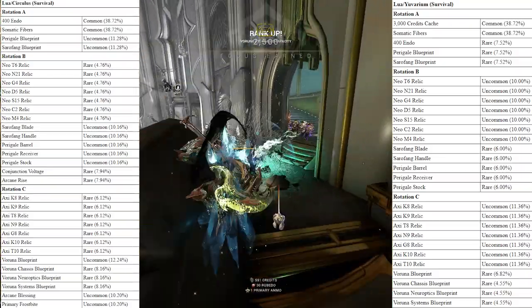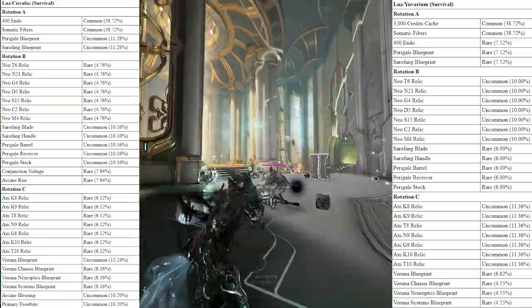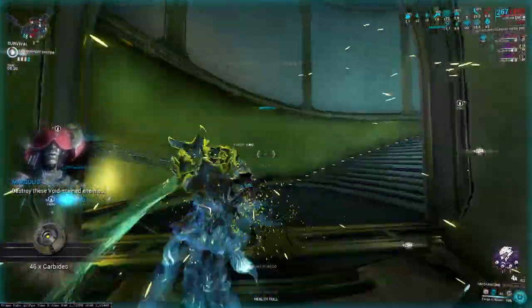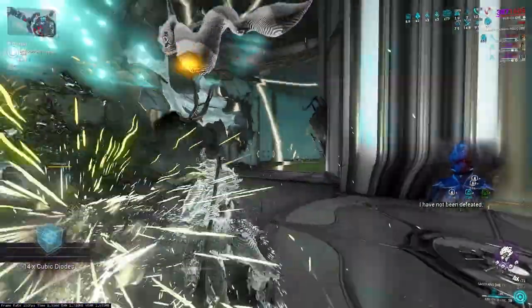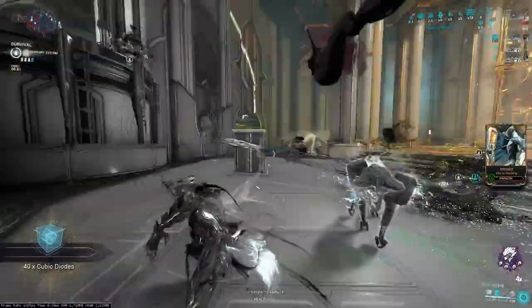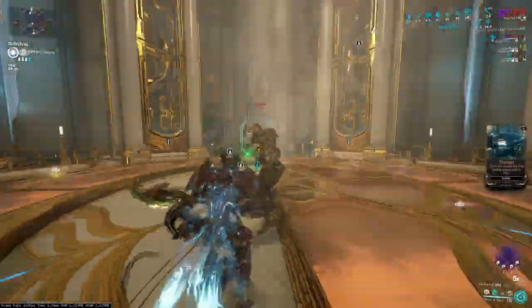That's just because Circulus is the higher level, so better drop rates. So if you're trying to get items, run the higher level one. Not too surprising. So that's all the normal stuff about these Lua Conjunction Survival Missions — they have a normal drop table, regular 5, 10, 15, 20 minute drop rotations, rinse and repeat. It's a regular survival, but it has a handful of different tips and tricks.